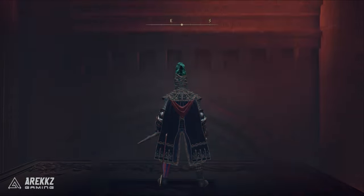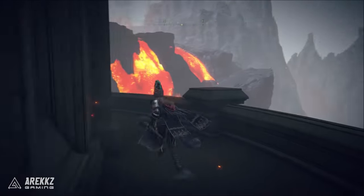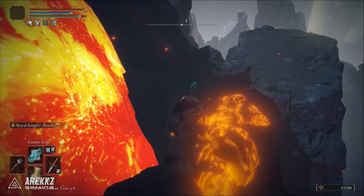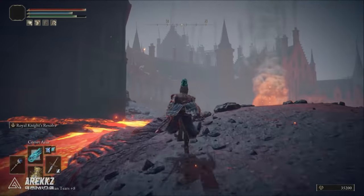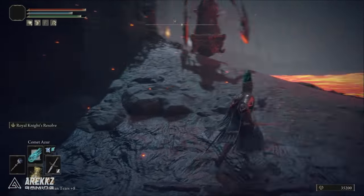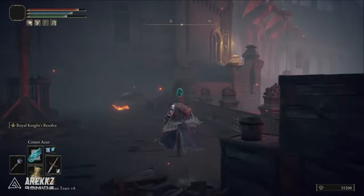You'll find this one deep in Volcano Manor. Starting from the Temple of Igle, progress until you see the chapel full of lizards. Circle around the stairs and you will see a door blocked by an Imp statue. Use a key, then make your way down carefully to the very bottom. Run to the east side of the room and loot the body on the floor, which will have this Ash of War.